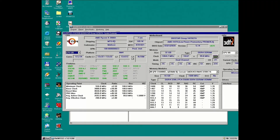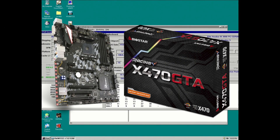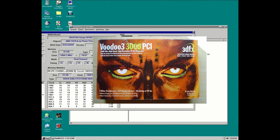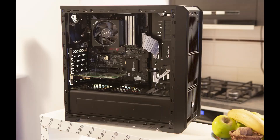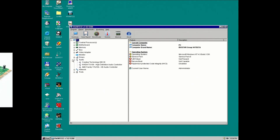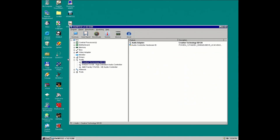We have a Ryzen 9 3900X and this peculiar motherboard with two classic PCI slots. One of those slots is used by a 3dfx Voodoo 3 PCI — a very compatible video card. The other PCI slot is used by a Creative sound card, also very compatible.